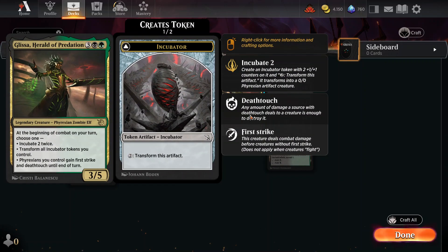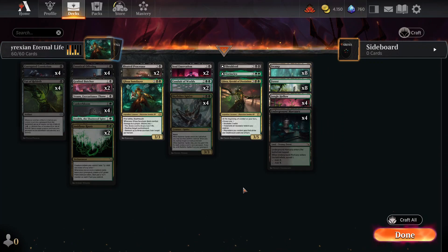Glissa is going to make bodies that we can then get rid of for various reasons, and that's going to be very good for us.